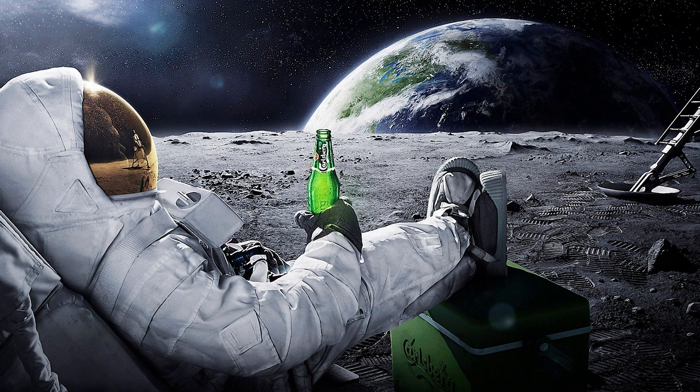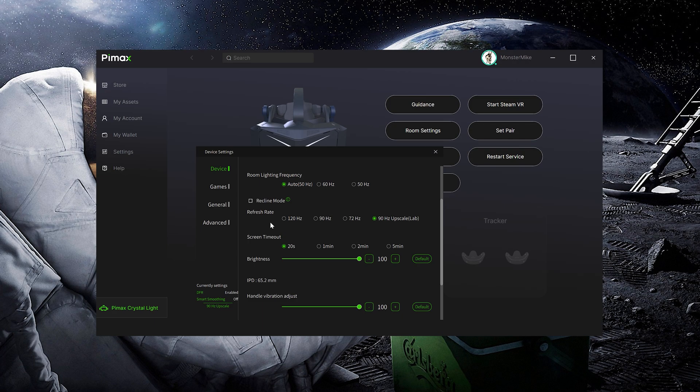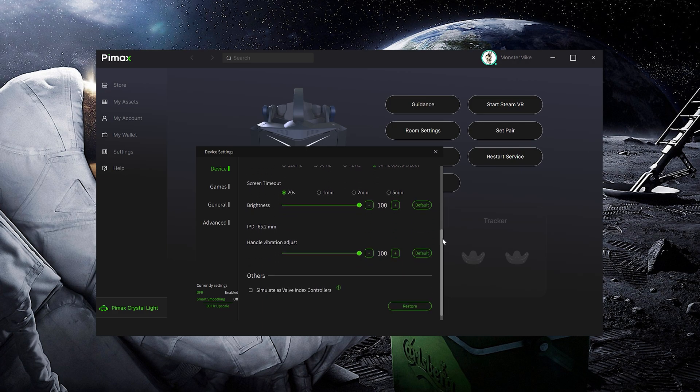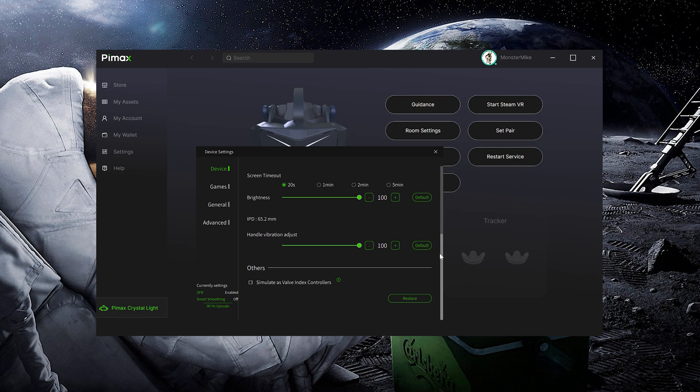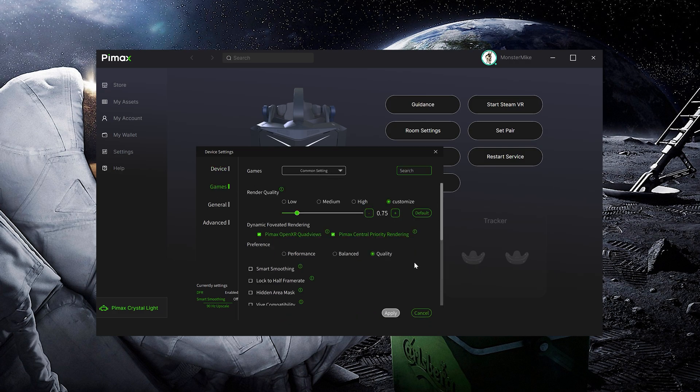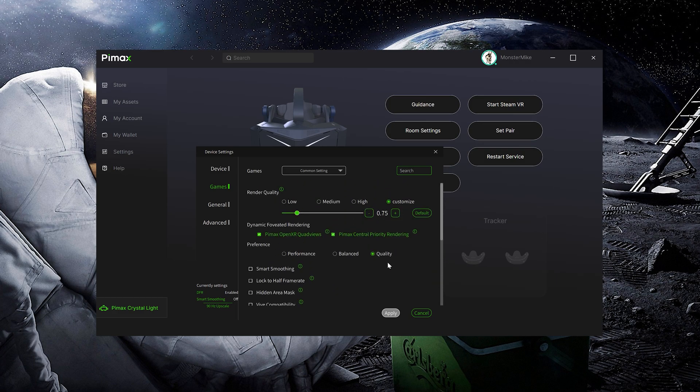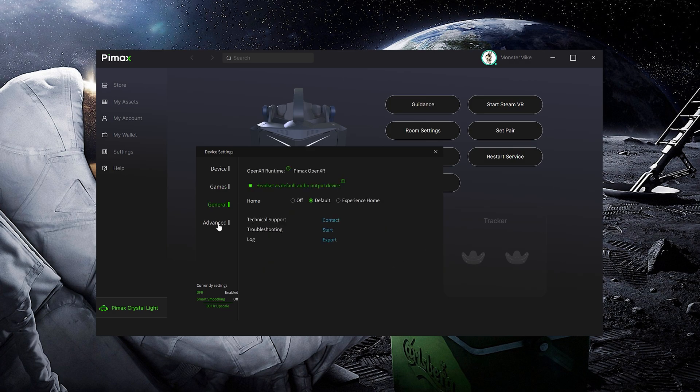Before diving into the MSFS settings, let's take a look at Pimax Play. Go to the Device Settings, into the Device section, and select a 90Hz upscale refresh rate — this strikes a good balance between performance and visual quality for most setups. Next, head over to the Games tab. Under Common Settings, set the render quality to 0.75. This will help improve performance without sacrificing too much visual fidelity. Then enable Pimax OpenXR, Quad Views, and the Pimax Central Priority Rendering, and set it to the Quality Preset. Under the General tab, make sure Pimax OpenXR is the active runtime.